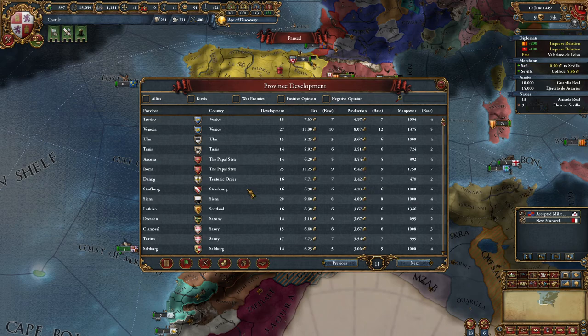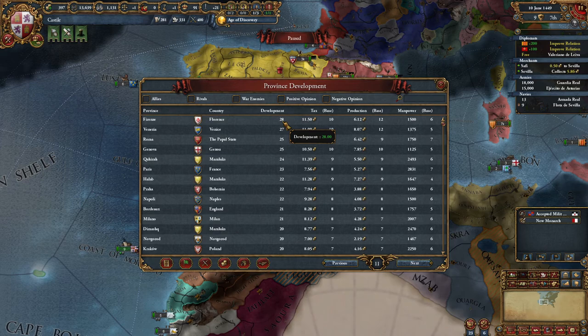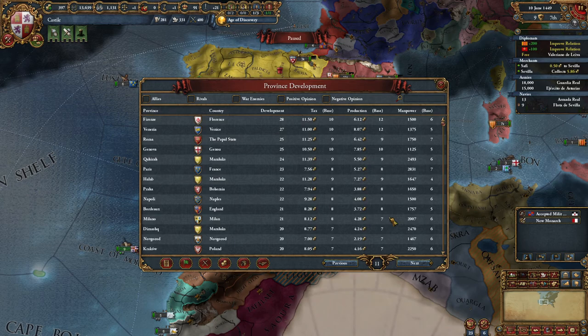You can see development in the whole world. If I sort on development we see that Florence is the highest developed province in the world that we know of. We don't know about India and China right now, but of the world we know, Florence is the highest developed province.